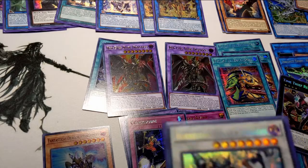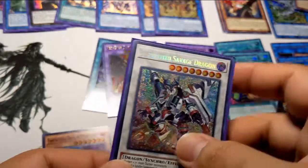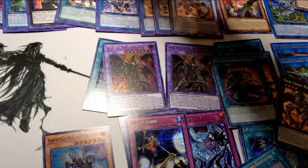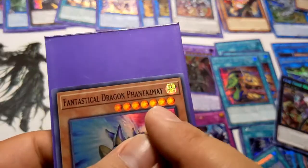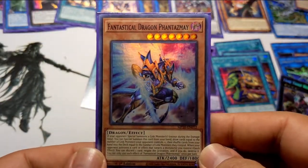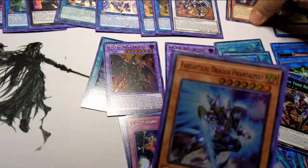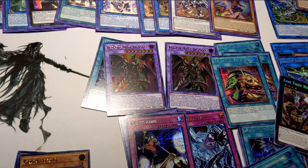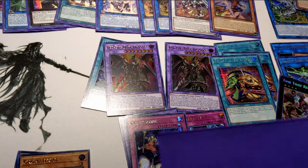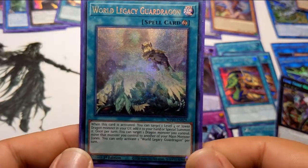Oh, there's Borrelsword Savage though — finally got to replace the two that I sold those many moons ago. Phaeno's Dragon — too bad I only pulled one of you. I could have used more, but he's cheap right now so I could always buy more. Sleeving up now — World Legacy Guard Dragon. I don't even think I use the World Legacies too much, but it's always good to have extra cards.